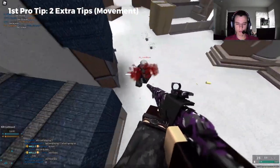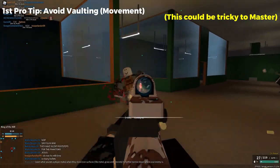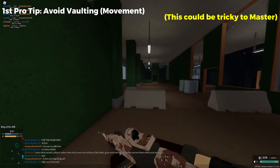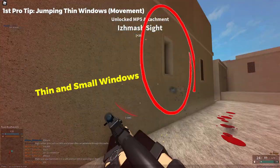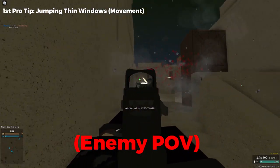There are two extra things about movement that are very practical for beginners to do. If you hate vaulting over everything you jump over, the way to avoid vaulting over small barricades is to jump over them sideways to avoid doing the animation. Another tip about movement is that you can actually go through thin and small windows by turning your body sideways when you jump through them.